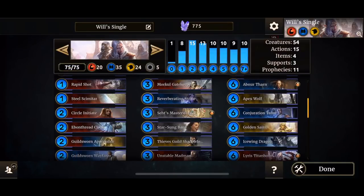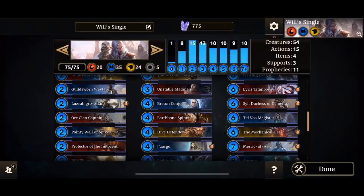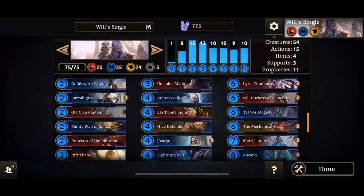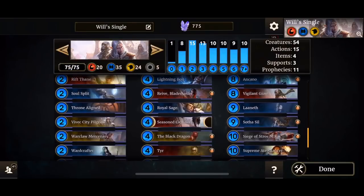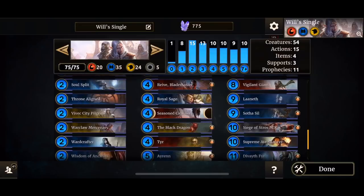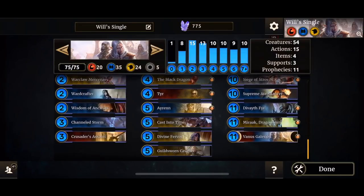Conjuration, Tudor Golden Saint, Icewing Dragon, Lyric Titan Ball, Sill, Telvos Magistar, The Mechanical Heart — one of my infusions because in singleton it's pretty nice to come back to 10 HP and then somehow recover. Meric, Uncarno, Vigilant Giant, Lannis, Soda Sill, Siege of Stross Makar, Supreme Atromancer, Divyathphere, Mirac and Vanus Galarian. Vanus Galarian I added again — it was not included in the original deck.